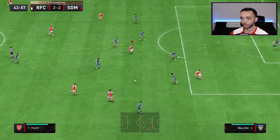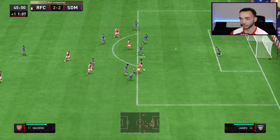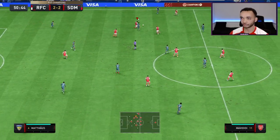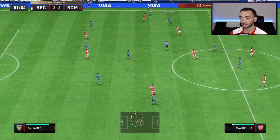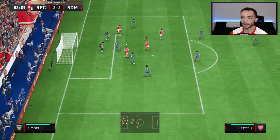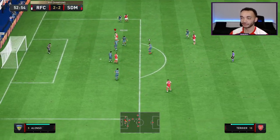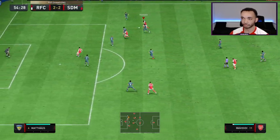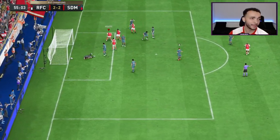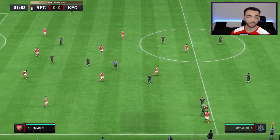Again, that acceleration is crazy from Mavadidi. Into the box, near post — keeper came out and rushed us. Nice interception — he's made good interceptions a few times. He's got in there rapid, couldn't find the cutback. He's a physical presence. They're not catching him — lovely cutback, goal for Mbappe again. Honestly really impressed with this card.